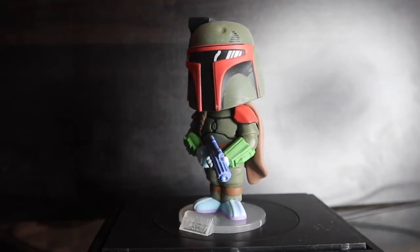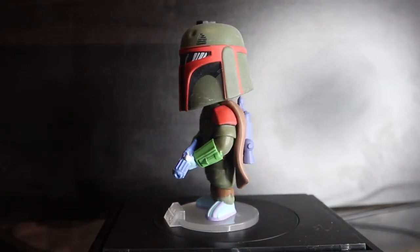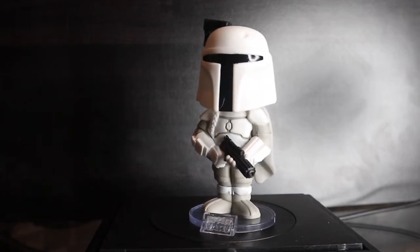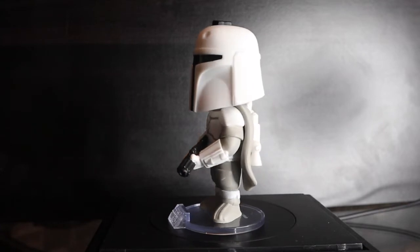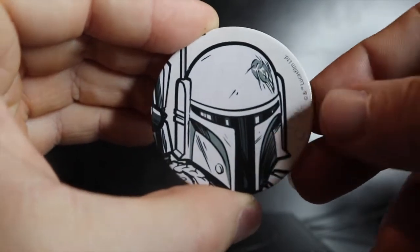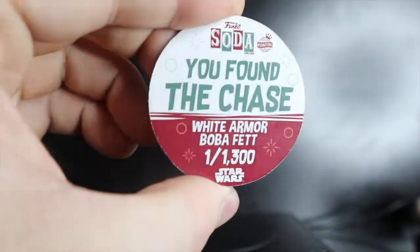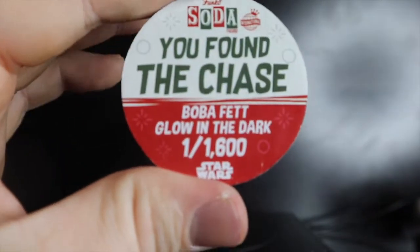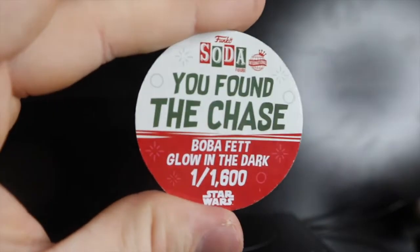Boba Fett time — shaky-roo for good luck, three, two, one. We got the prototype chase! And this convention one feels like it could be the glow in the dark chase — we might have two chases. The white prototype pog: white background with white figure, 'You found the chase, white armor Boba Fett,' one in 1,300 pieces. And the convention Boba Fett — yes, it's the chase! Green background: 'You found the chase, Boba Fett glow in the dark,' one out of 1,600 pieces.